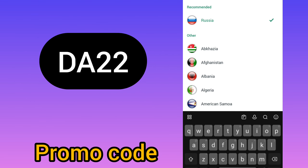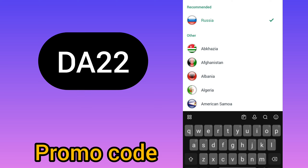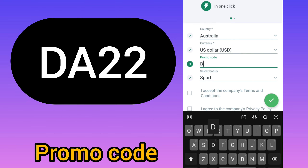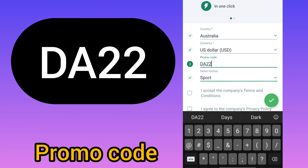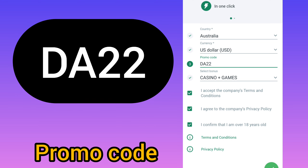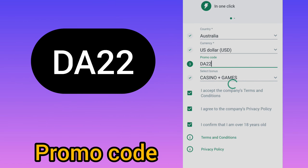In the country field, select your country. Mine is Canada — or maybe United States. The current value is 3 US dollars. Enter the current promo code: D822. Then select your bonus — either sports or casino.